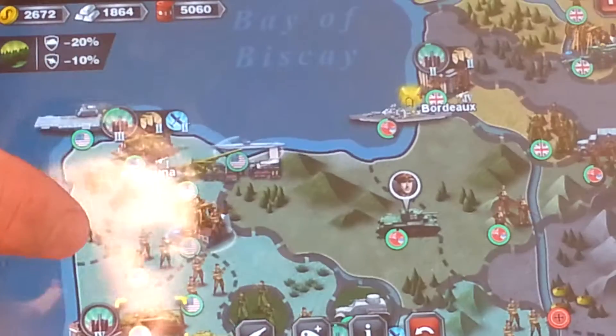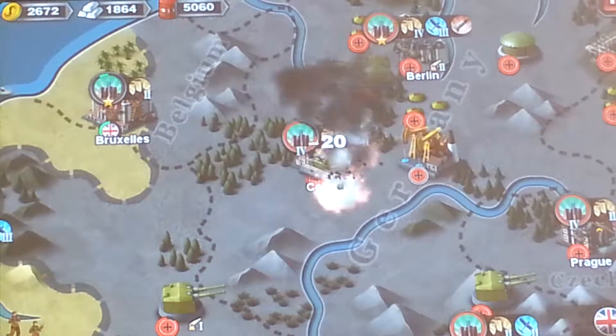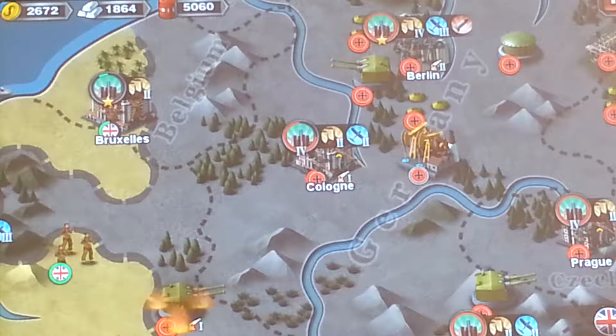There's nothing else to do, let's go ahead and end the turn. The British are now bombing Cologne and they're moving up in France, which is very very nice. Looks like they'll be crossing the border into Germany very very soon. Not bad at all — it's exactly what we want to happen.